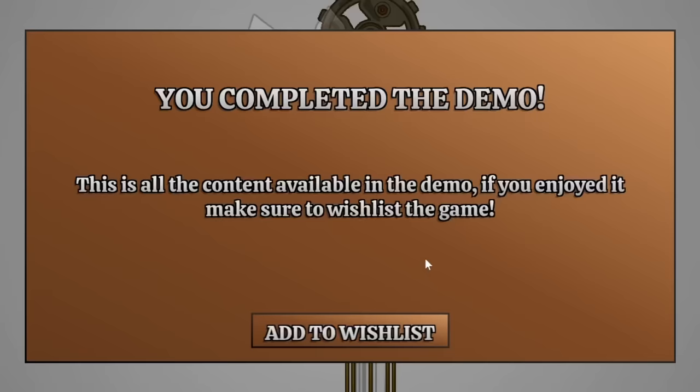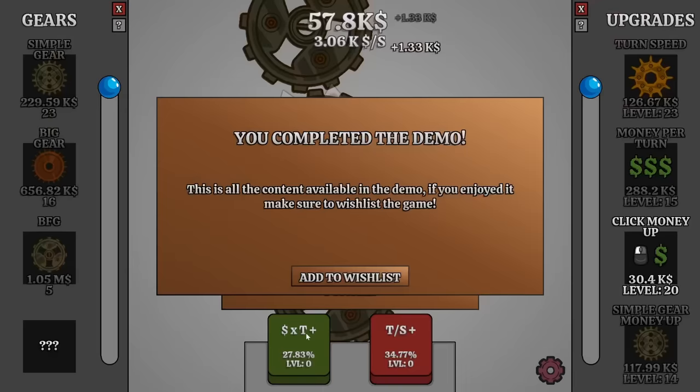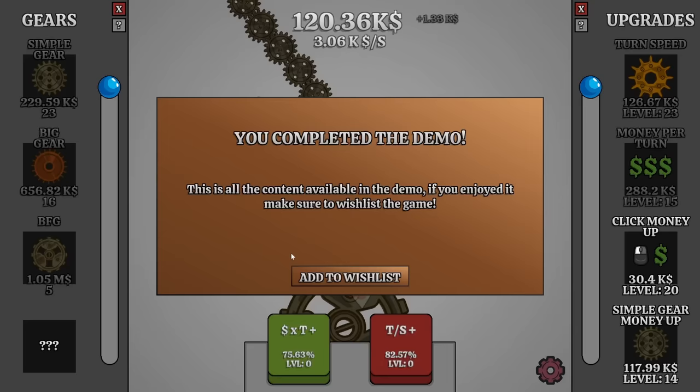And now we can complete the demo just like that. It looks like this other bonus would increase the extra ticks per second, and then we can activate both of them for just a lot more money. But we were able to get up to $3,000 a second just by doing normal things. So that'll do it for the demo of Idling Gears. If you guys enjoyed the video, then you can add the game to your wishlist on Steam. Thank you very much for watching.